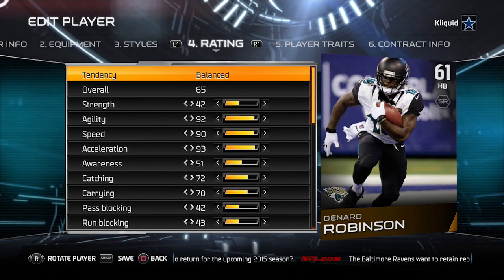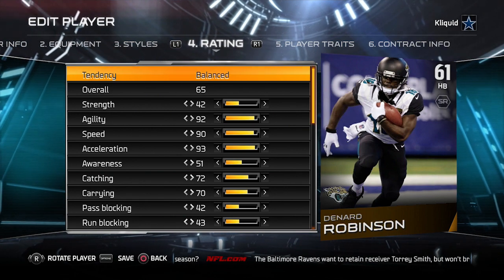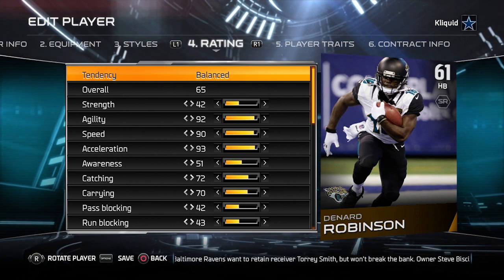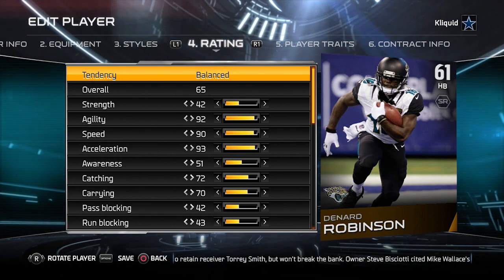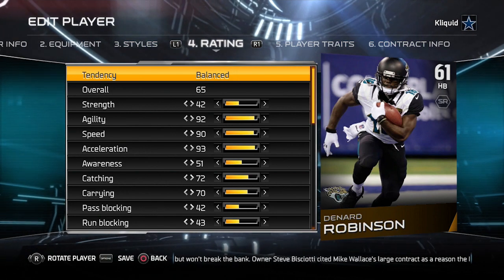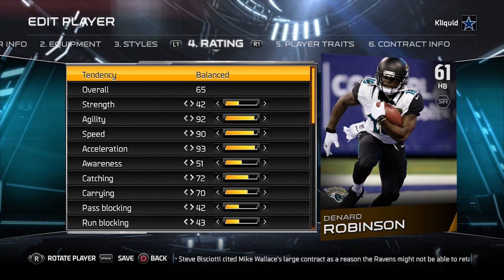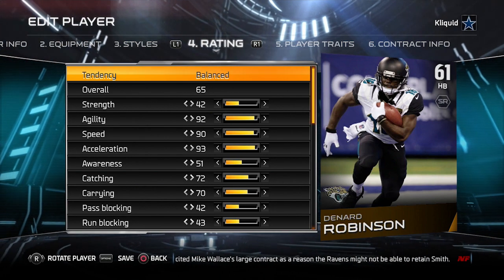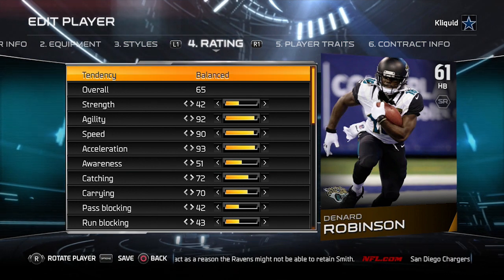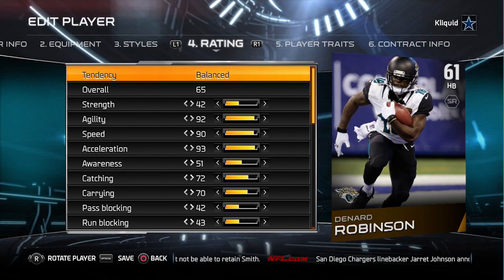We swipe up to the top and boom — he's 65 overall in regular Madden. Interesting, not exactly what I was expecting. I was kind of expecting the Ultimate Team players to be higher than the regular Madden players, but that's not how it is, at least not on this Denard Robinson item. Let's go in and take a look at another player and move over to the silver player category.